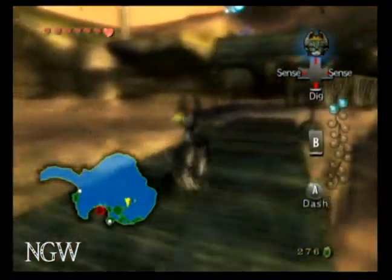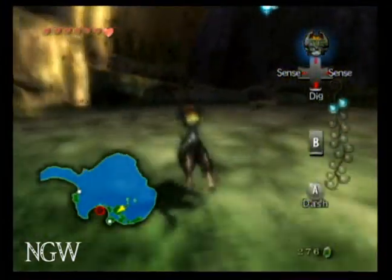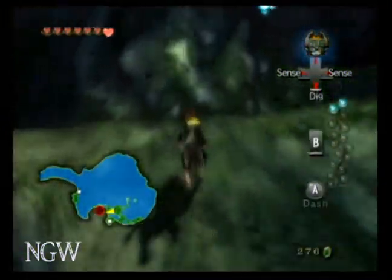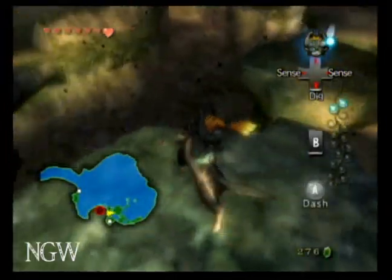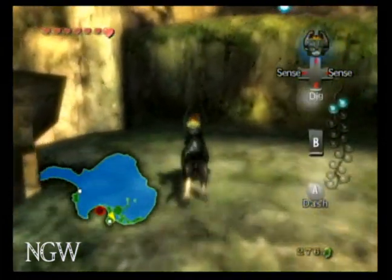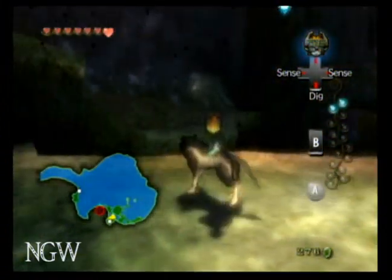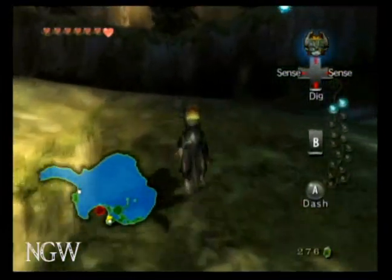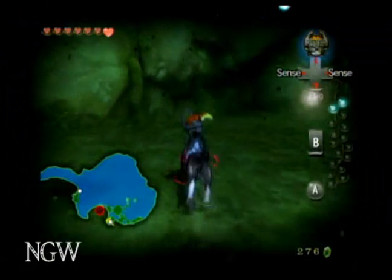Then head back and go up this land bridge, kind of to the south. Just jump across a couple of these, go to your right and jump across again. And if you fall in the water like I just did, just do it again. Once you finally get to the top, there should be a bug for you to kill.